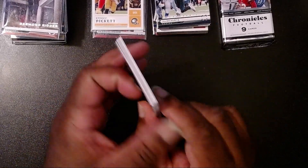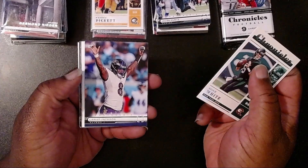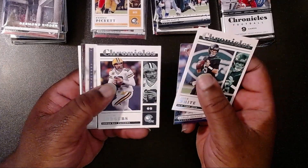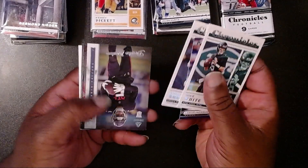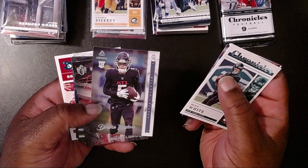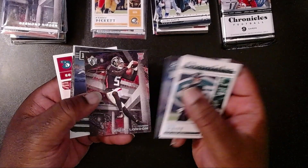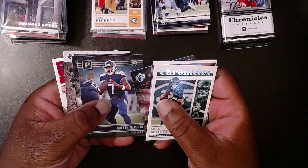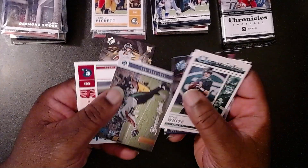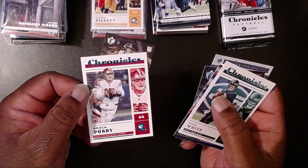Pack five: Mike White, Lamar Jackson with the Ravens — he just signed a new deal — Aaron Rodgers, who was with the Packers but has moved on to the Jets, Drake London twice, Malik Willis, Kenny Pickett, Brees Hall, and a teal Brock Purdy.